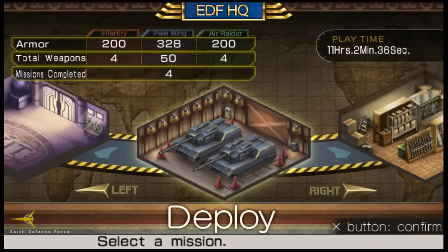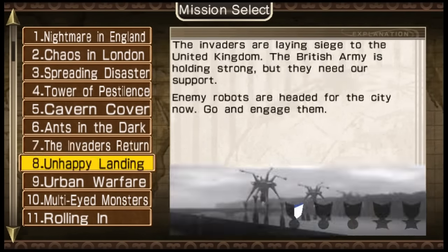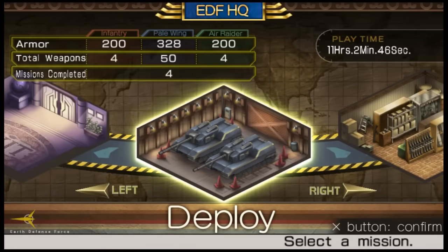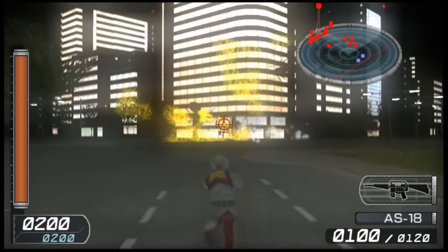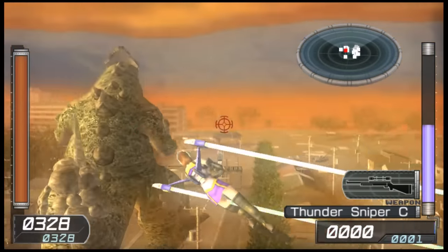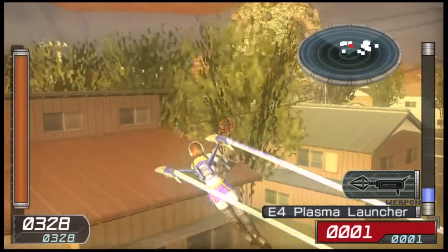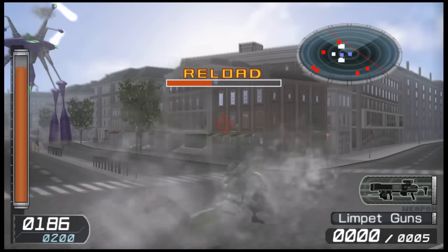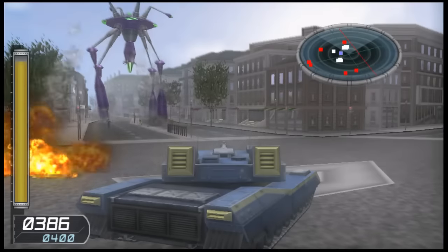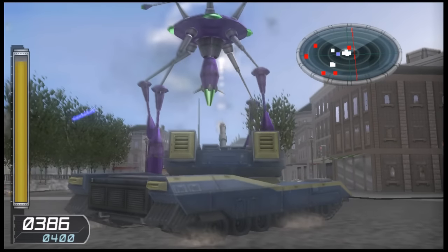As you progress through the game, you'll play through missions in sandbox environments with huge hordes of enemies. You can tackle any mission with any of the three classes. Infantry is the default class from 2017, handling main firearms and vehicles like tanks. The Pale Wing specializes in energy weapons and has an energy-based jetpack, with high mobility but an energy gauge that drains when firing or flying. Finally, the Air Raider specializes in covert artillery and vehicles — from cycles to tanks to helicopters.